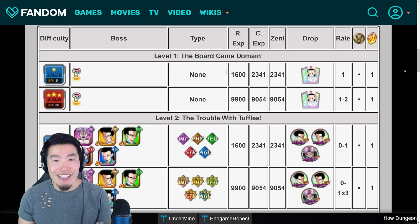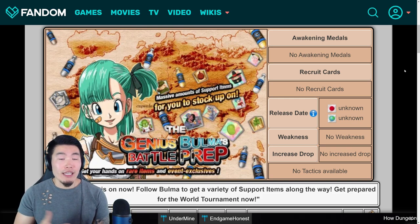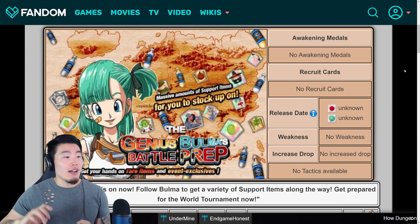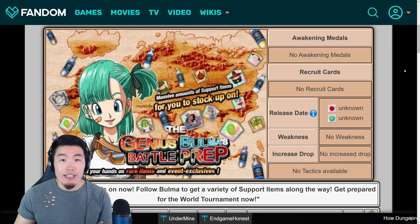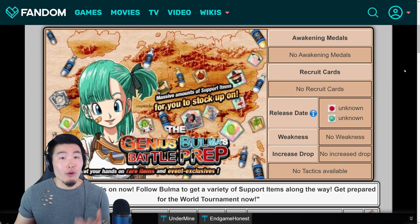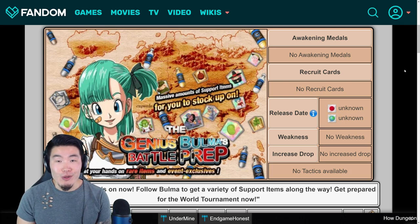Those are the story events I wanted to cover in today's video. One last one you guys should know about, of course, is Genius Bulma's Battle Prep, where you can get a bunch of other useful items like Icarus, Whis, King Yemma, Baba, and Ghost Ushers — all super, super useful. But it's kind of random what you're getting each run, right? Whereas for the other story stages I talked about, you can get exactly what you want to farm for that specific stage. So it's more useful that way if you want just Icarus's, or just Whis's, or just Android 8s. But this event is also very useful for farming support items, so if you are just missing a ton of support items at once, then do Genius Bulma's Battle Prep and you should be able to stock up very well.